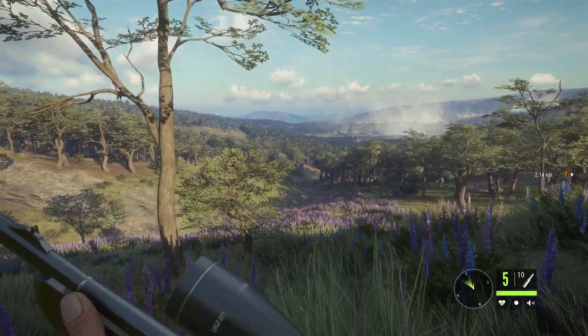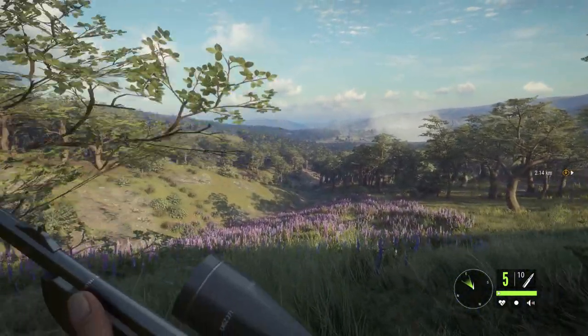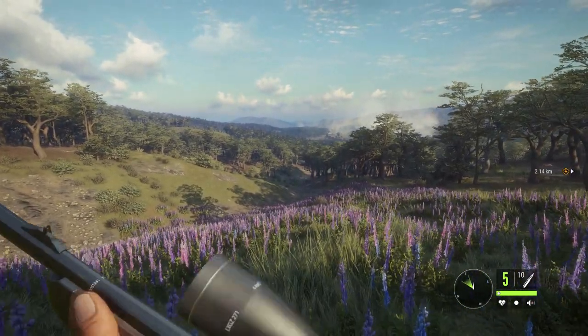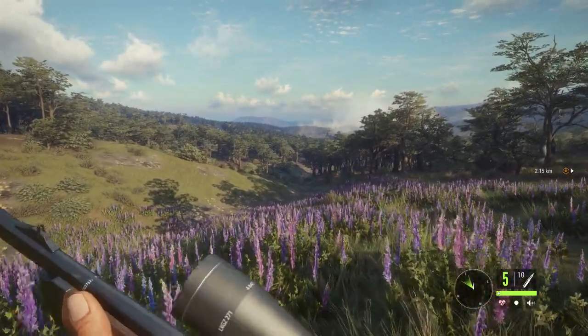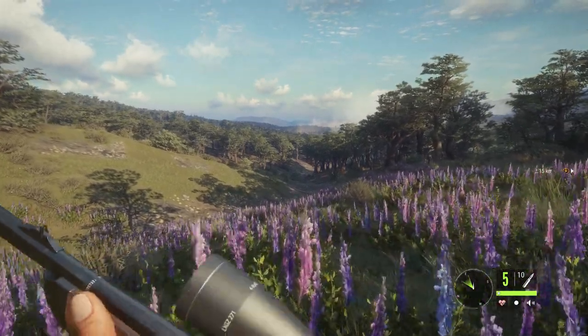There's red deer, there's axis deer — all kinds of deer. So that's where we're going to head down to. Hopefully we can get either a trophy blackbuck or a trophy axis deer. An axis deer would be nice; I haven't seen a big one yet. So we're heading through the lowlands all the way down to the lake.